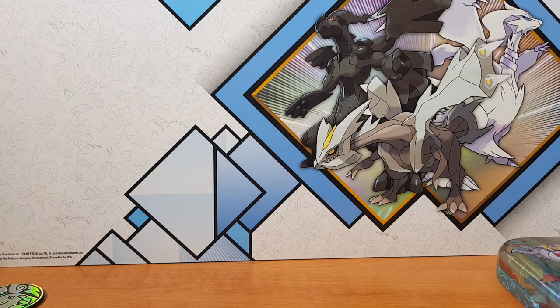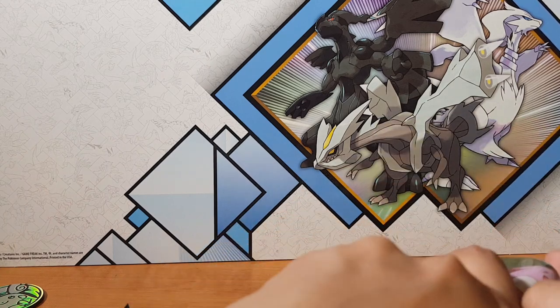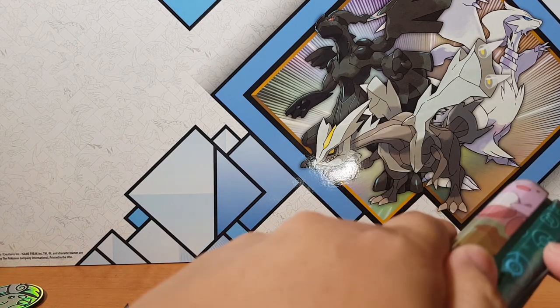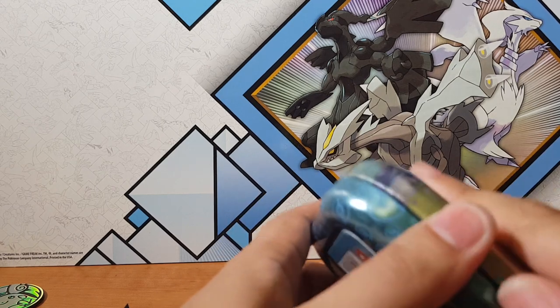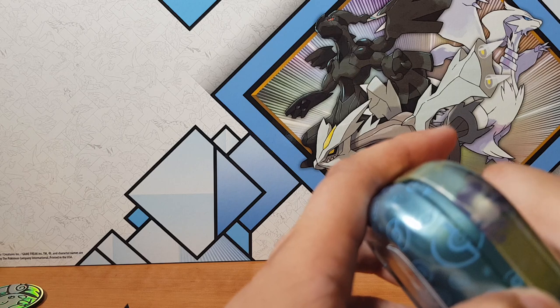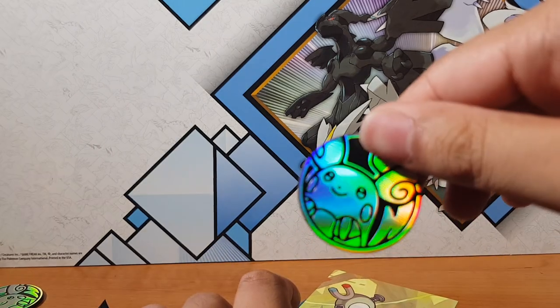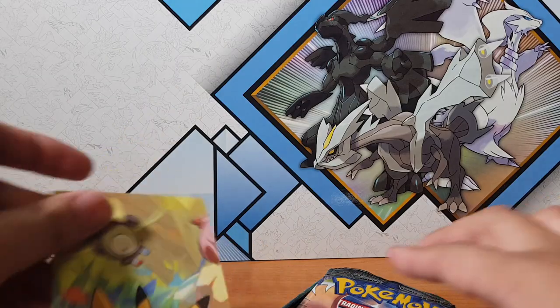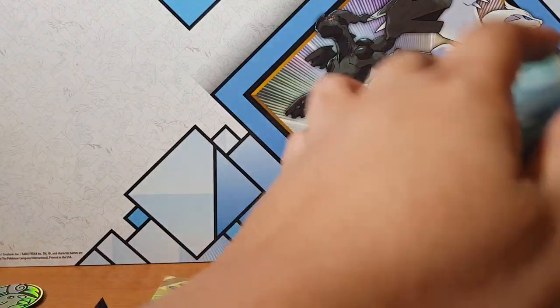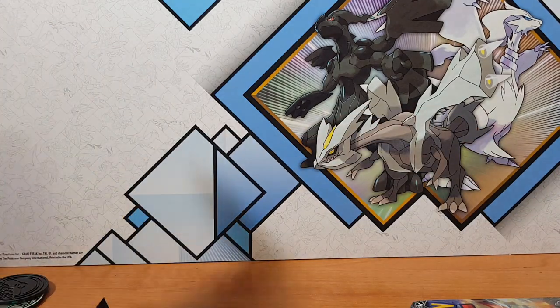So we'll open the last pack of Pikachu. It's so bloody hard to open. Cool — another coin. I think it's Raichu, or maybe it's just a weird Pikachu. Oh actually, it's Pikachu — just got a super round face.